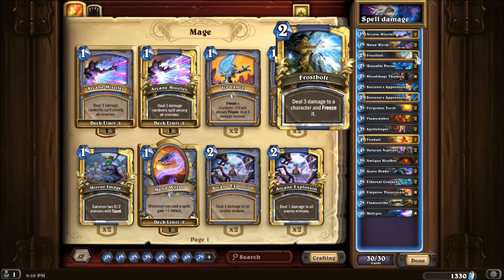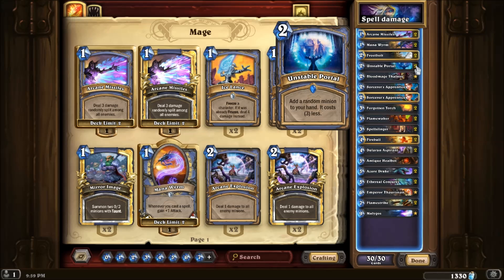Frostbolt - nice early removal and can also help with lethal later on if you want. Unstable Portal is probably the most fun card in the game so it has to go in a Mage fun deck.